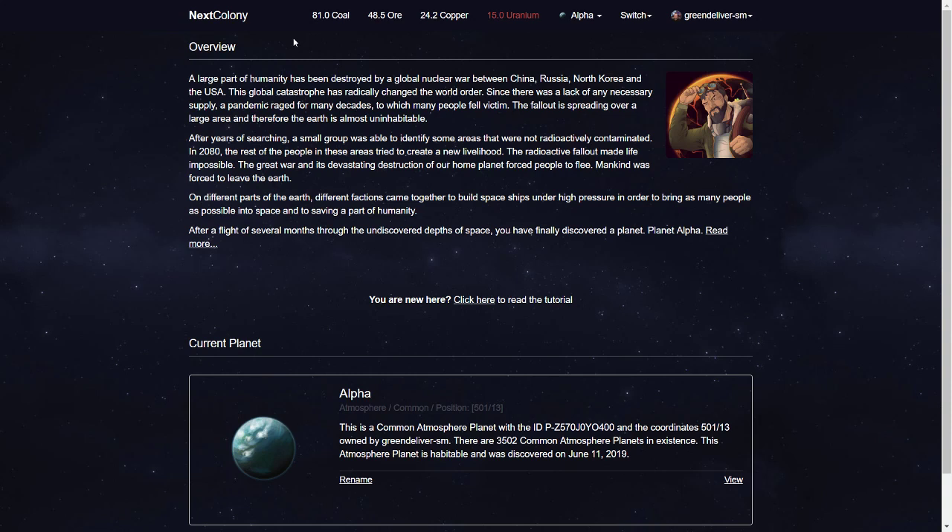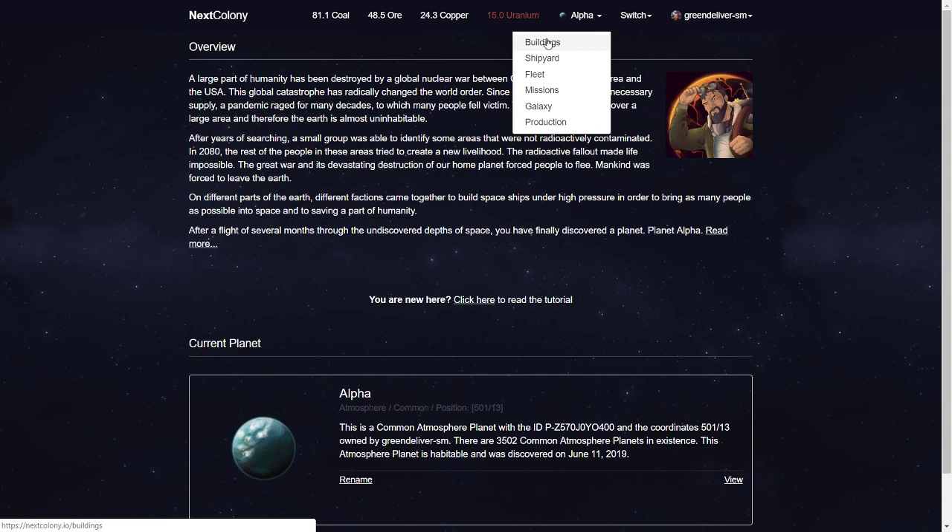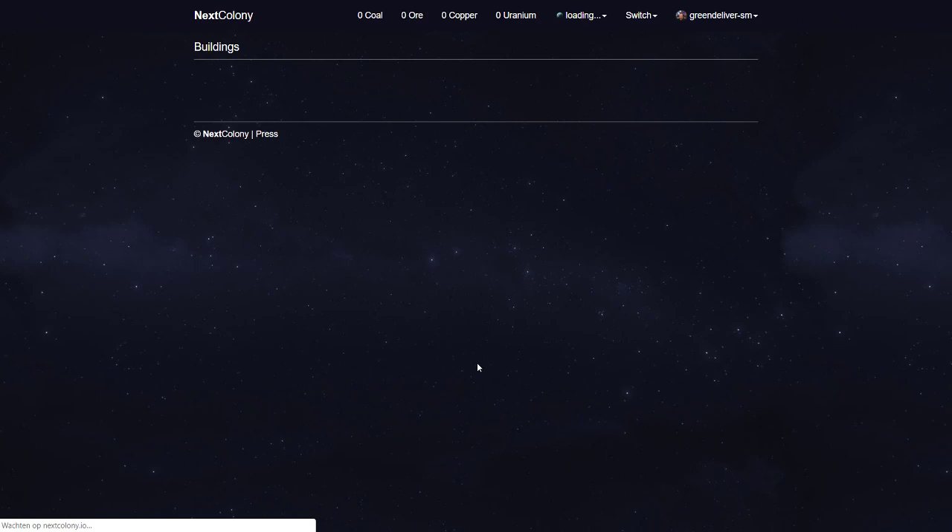Today I have 81 coal, 48 ore, 24 copper, 50 uranium — it's red because that's the maximum I can get. We are going to see what we are going to do. We are going to the buildings of my alpha planet. That's the alpha planet; I have one planet — you start with one planet.